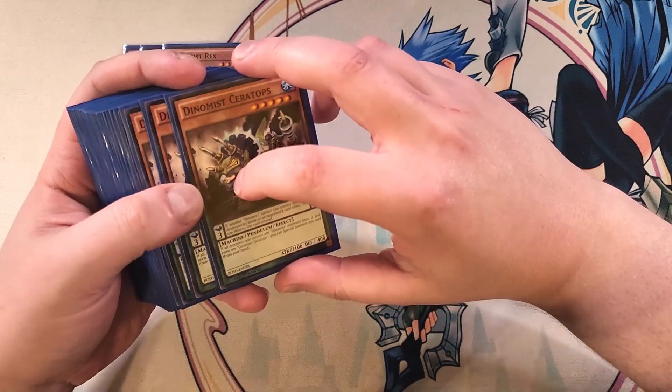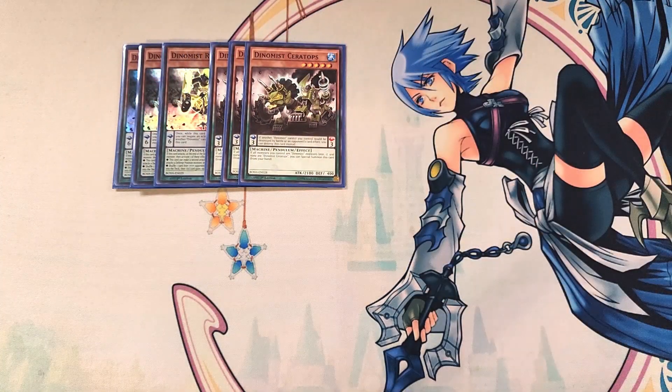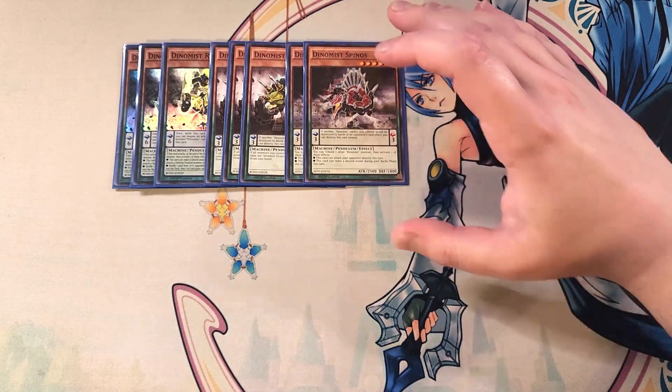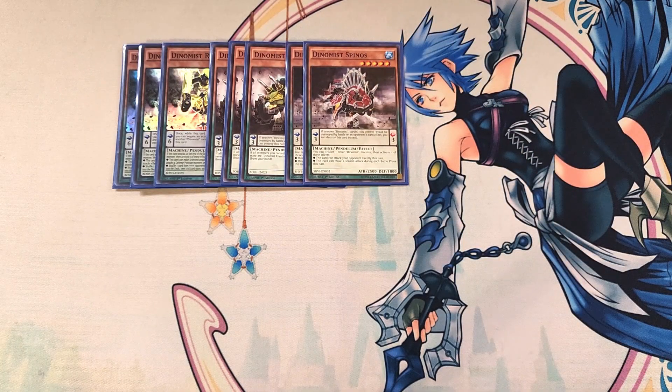We then play three copies of Dino Mist Ceratops. Ceratops is really cool as a three-of extender, because if all monsters you control are Dino Mist monsters and none of them are Ceratops, you can special summon this card from your hand. We then play two copies of Spinos. Spinos is my favorite Dynamis monster and is just an OTK machine, with the ability that you tribute one other Dynamis monster to activate one of these effects: this card can attack your opponent directly, or it can make a second attack during each battle phase this turn, which is especially powerful when you activate Limiter Removal, boosting it to around 5,000 attack points to swing directly.